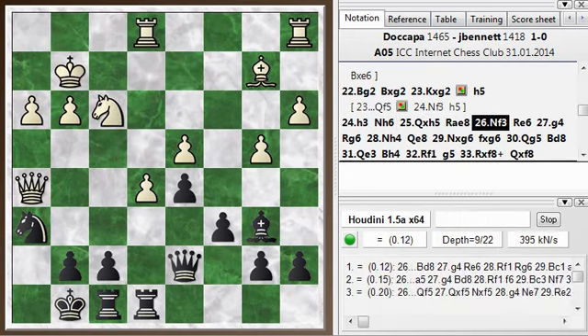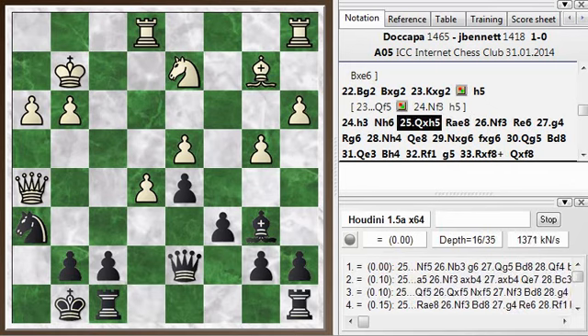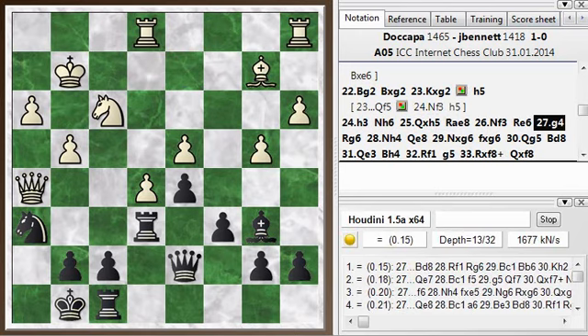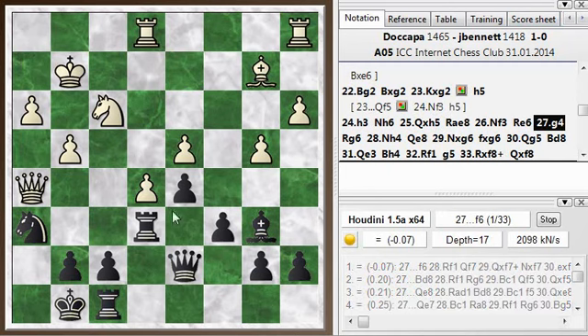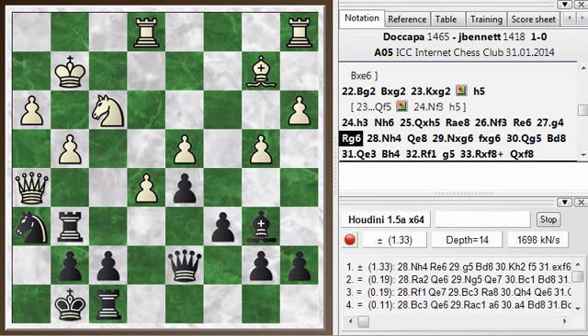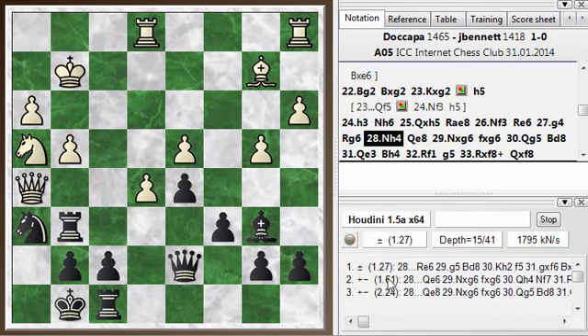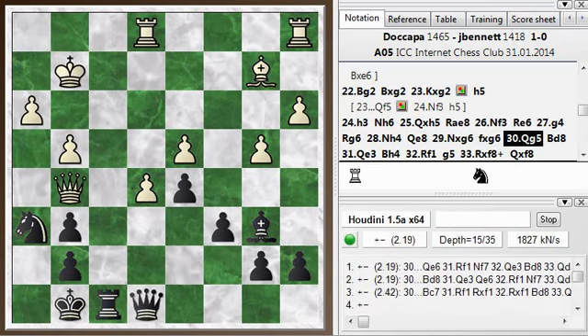The game continues. I'm developing my pieces and trying to get them out. I had opportunities to play f6 but the engine doesn't like it anymore, so that opportunity is gone. Rook g6 is a mistake because he attacks it with the knight and I really don't have any good moves other than to go back to e6 where I came from, but he still has an advantage. Now White is on the attack and my position is getting more and more difficult.